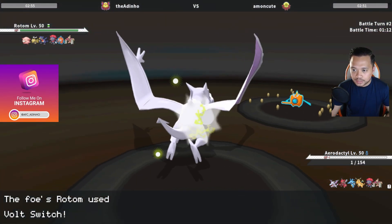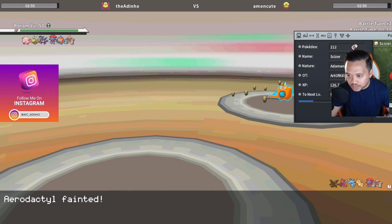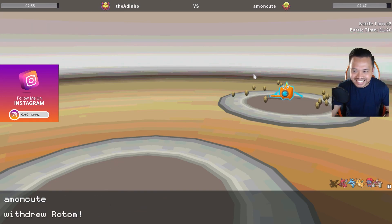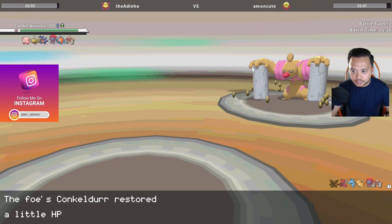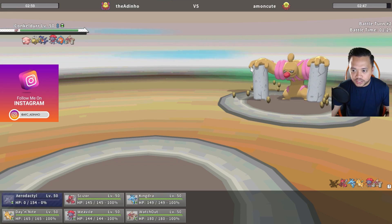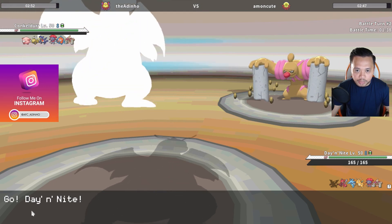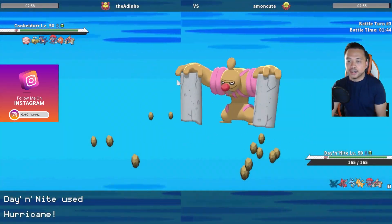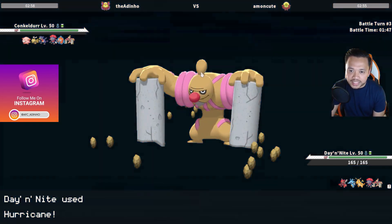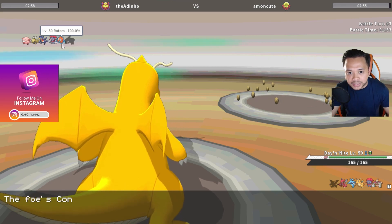He switches — that's fine. I actually don't have an item on this scizor, did I forget? Oh, that's kind of bad, hopefully that won't backfire. In comes the conkeldurr. I'm going to go into my dragonite and just go for hurricane — I don't want to drop my special attack right now, so I'll hurricane this. It should knock out conkeldurr.